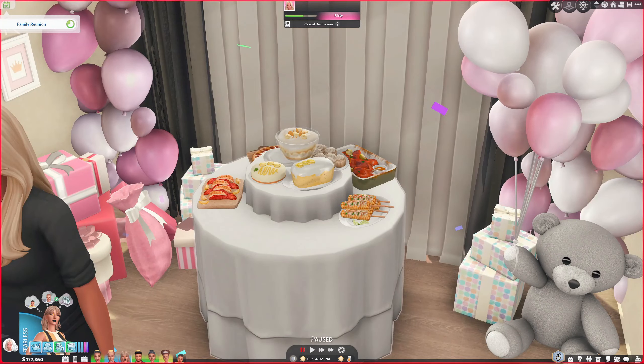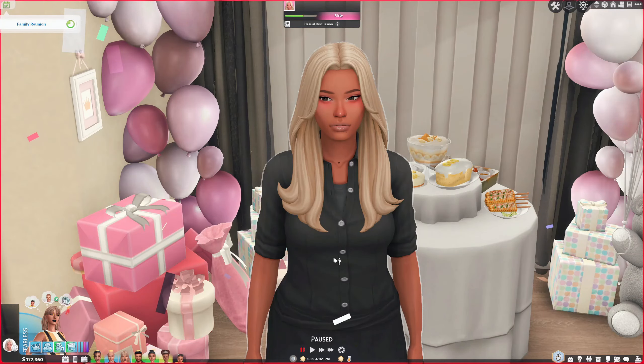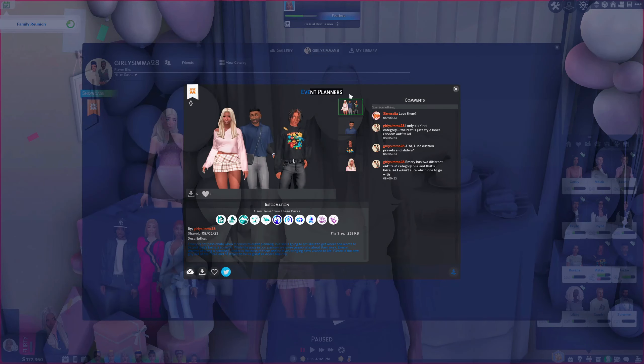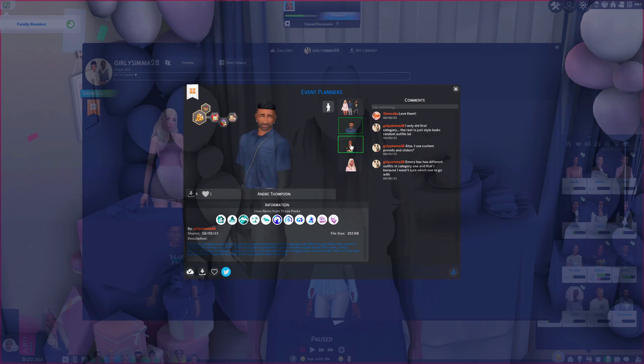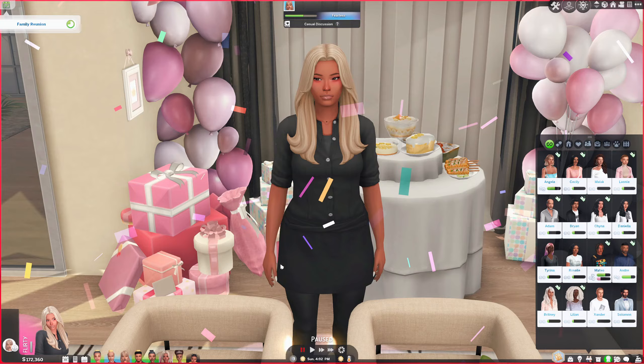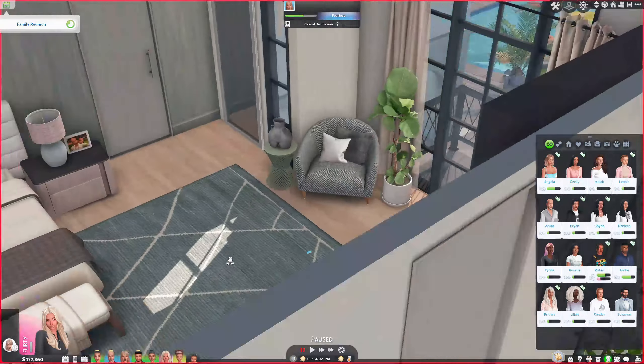I like to have designated sims for certain events. For Growing Together, I had sims working as mixologists for party planning. Here in my gallery I have 'event planners' — I may have used some CC presets, so feel free to remix them to fit your game. Sometimes I release random sims on my gallery, so follow me there if you want to use them.